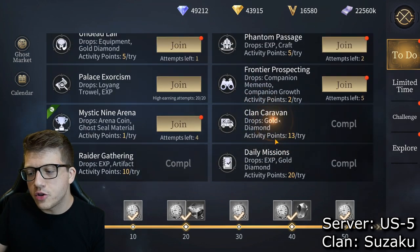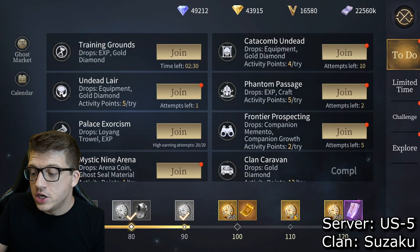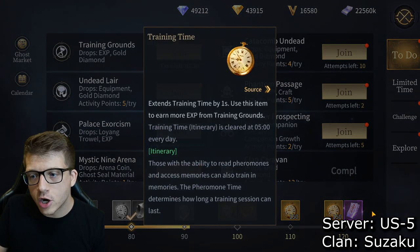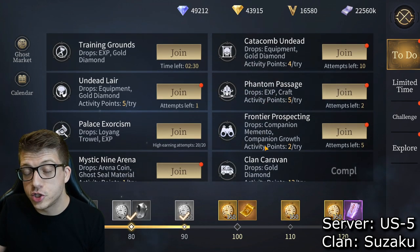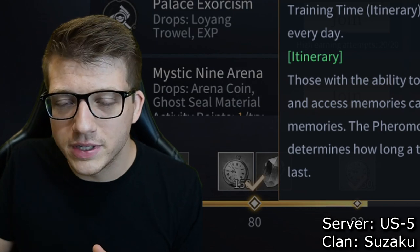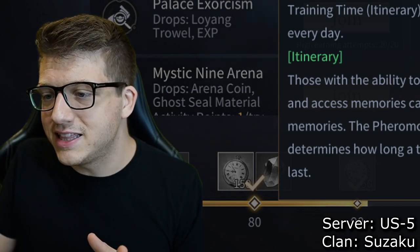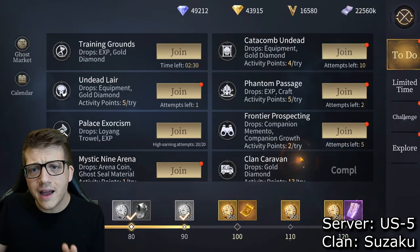Looking at the to-do list, these are all the things that give you your daily points. Completing them gets you a lot of training time, which is a passive way to level up your account. You actually play the game on its own — I love this feature. The passive training in the background is beautiful.